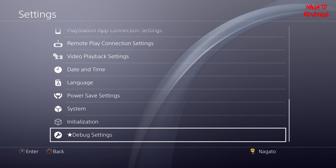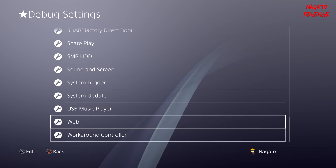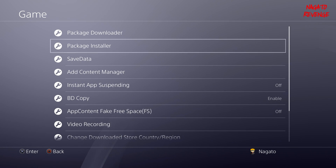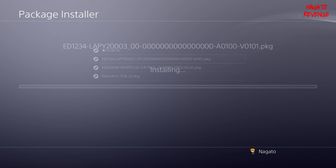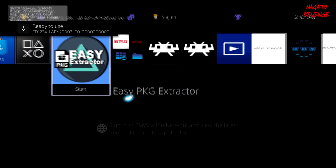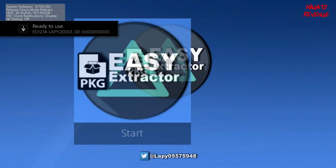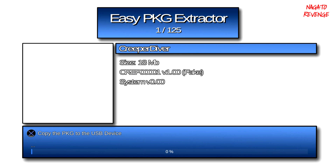Now go to Settings, scroll all the way down to Debug Settings, then go into Game, then Package Installer. Install the first package — which is the Easy PKG Extractor. Then go back to the main menu and launch the homebrew application. I'll give a quick rundown on how it works.